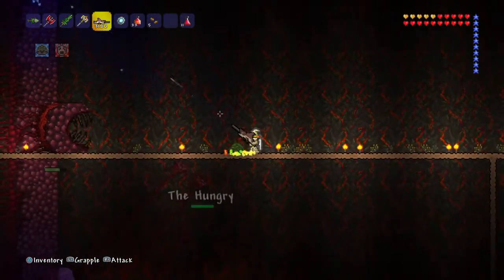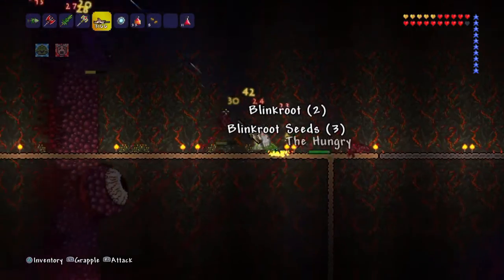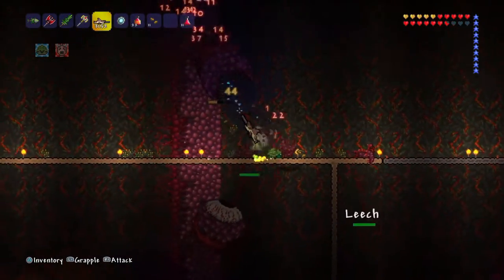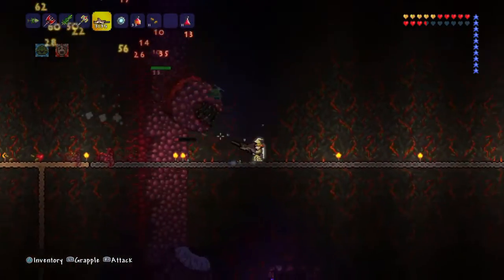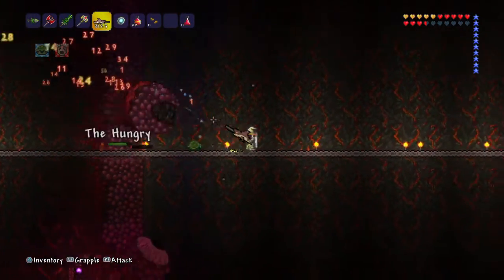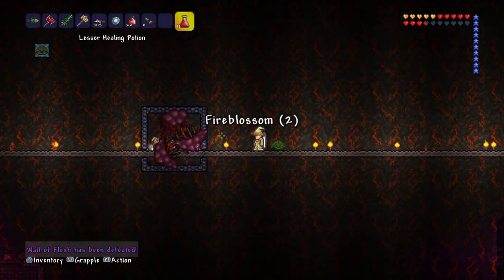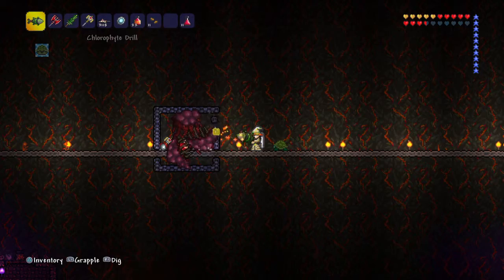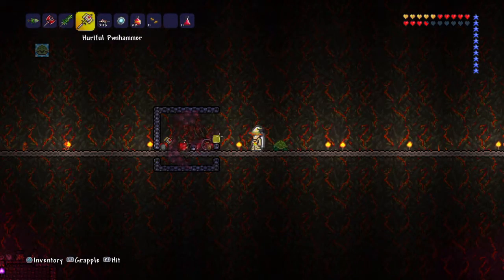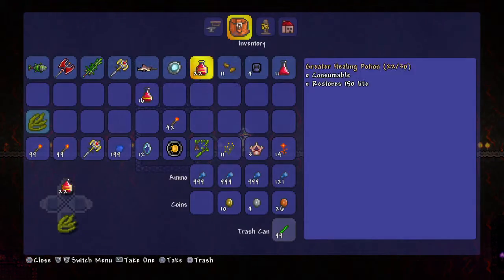I recommend you directly hit the eyes. As you can see he's already almost dead for me, but you guys might have a little trouble with this. Me and my friend had a little trouble with it the first time. When he dies he will spawn a box with his drops in it.